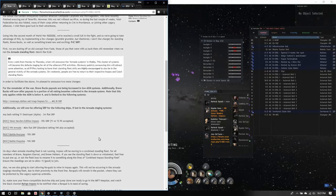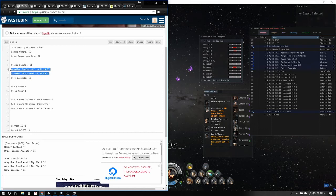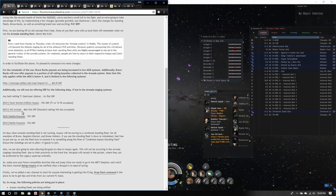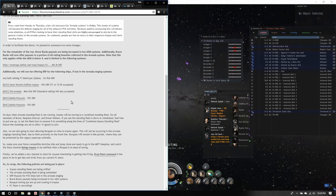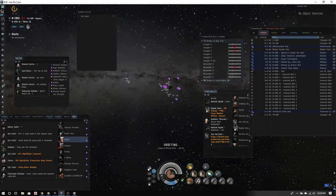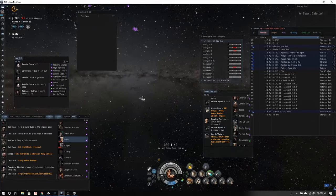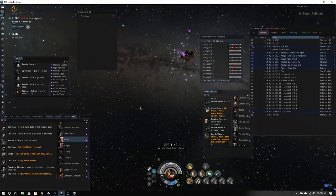There's also a Battle Procurer SRP — a max tank fit with adaptive invulns, really tanky with a lot of DPS — and a Battle Porpoise. Any of those, if you lose them, Brave's going to help pay that off. The VNIs have higher SRP because they're the most expensive. The doctrine VNI fully fit was around 137 million.